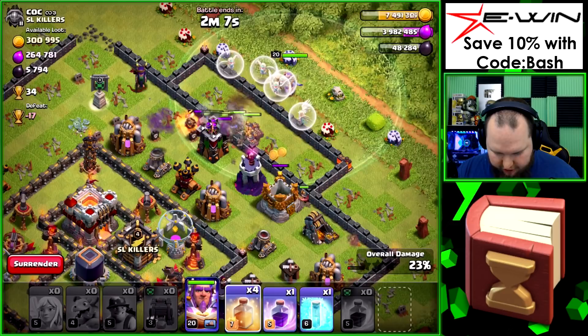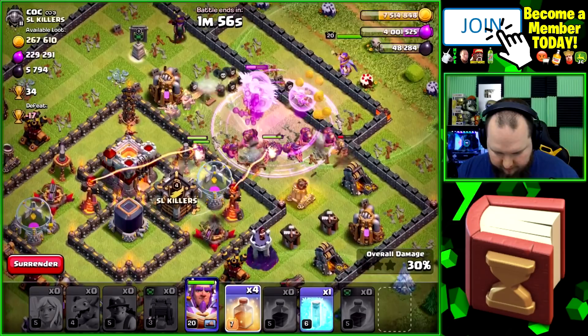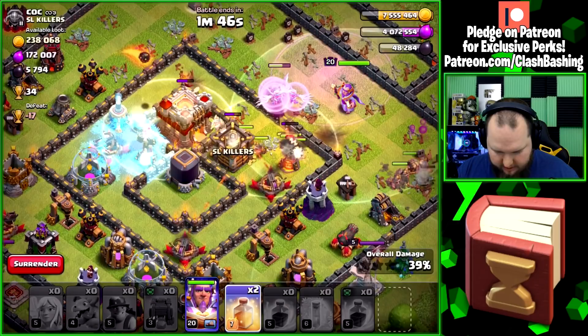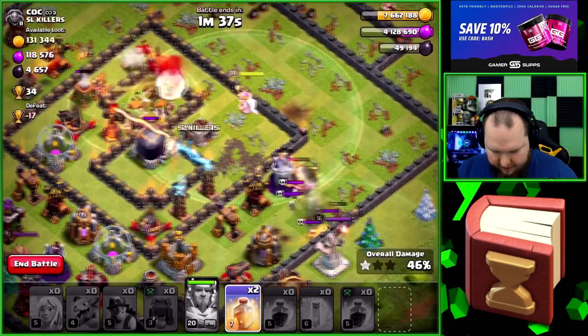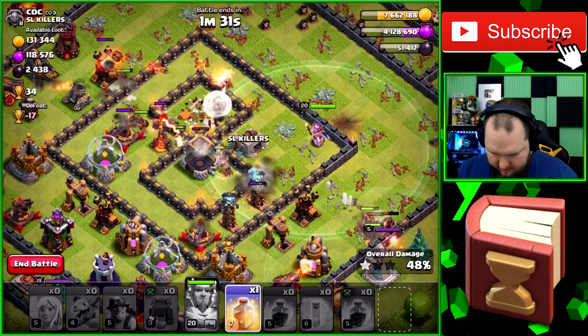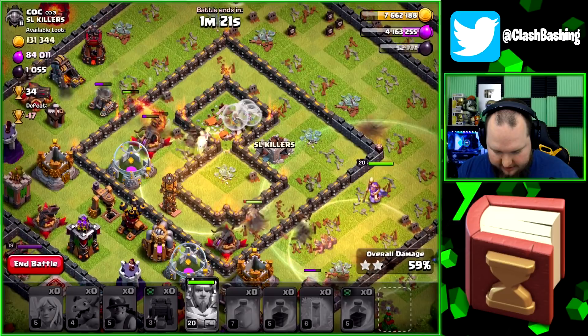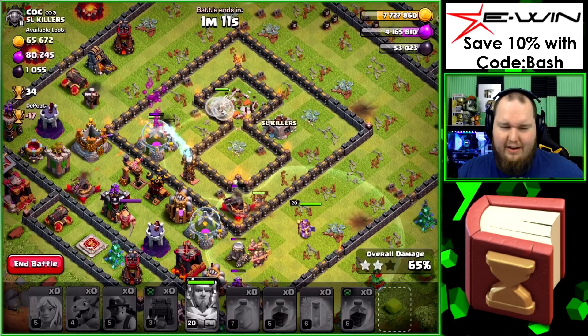Here we go — two miners there, two there. Those bowlers are going to be annoying. Let's get all of our miners going in right here and get our healers all working through there. Our healers should be able to keep our miners alive through this part. Let's rage up to try to get to that air defense real quick — nice, that worked out well. Miners are still doing great. We'll heal through here, freeze that bowler, and we're looking good, really where we need to be. We'll get the Town Hall down and hit the warden's ability to prevent too much damage.